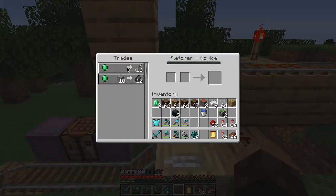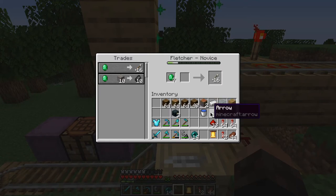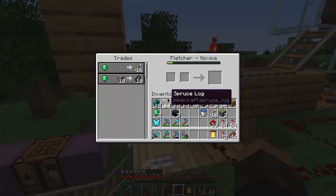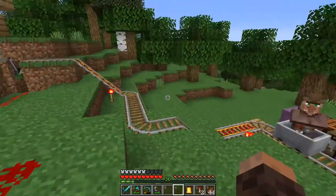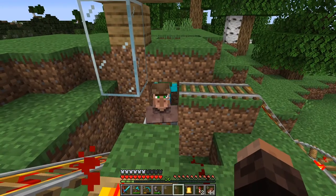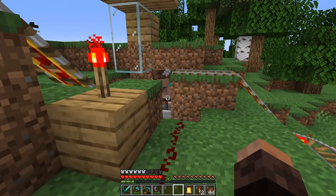Now let's see what his trades are. He wants arrows. So we can spend one emerald on arrows, and then send him on his way, where he should go in front of the zombie with the iron sword, who should then promptly kill him.